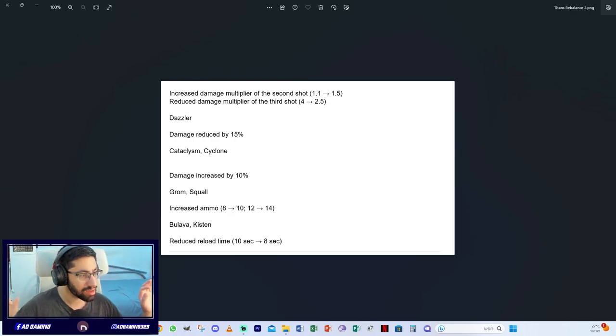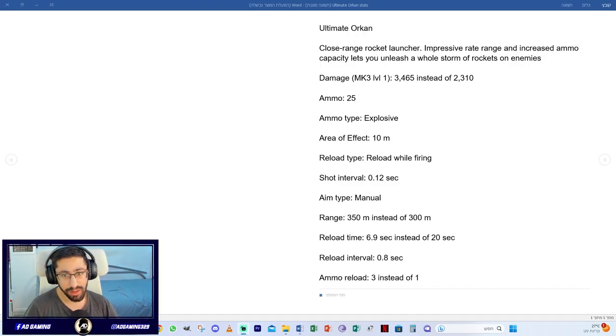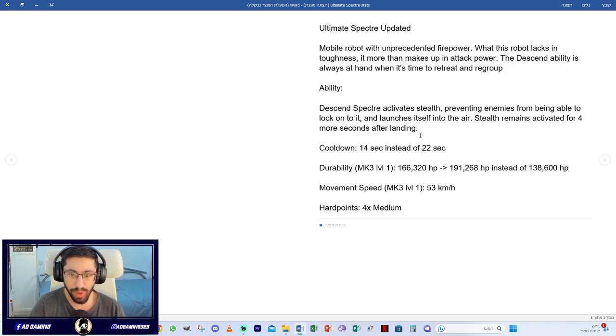Next up, the Ultimate Edition robots and weapons. The Ultimate Edition means new weapons and new robots — not a special edition skin, but an enhanced, more expensive version. For the Ultimate Orcan: range is 350 meters instead of 300, reload time is 6.9 instead of 20 seconds, and ammo is 3 instead of 1. That's insane.